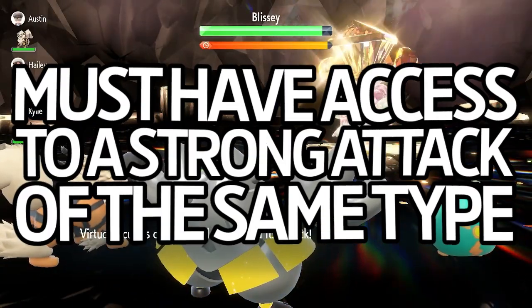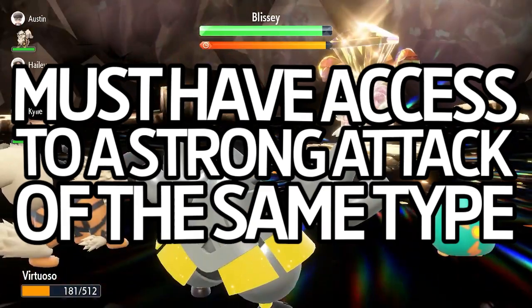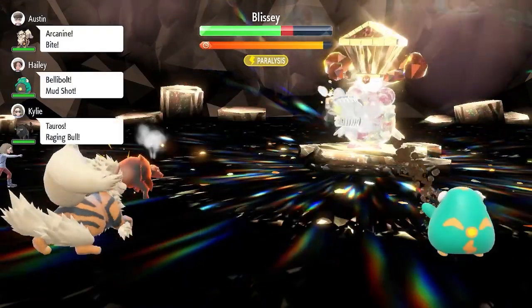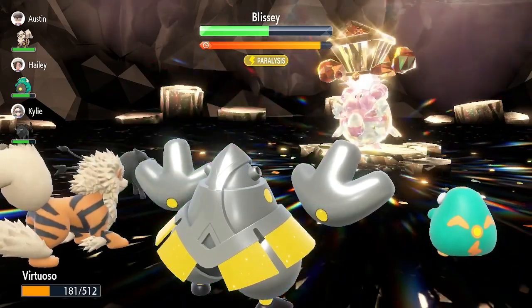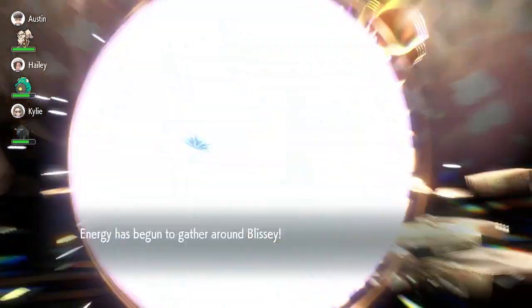Lastly, Rayquaza has to have access to some sort of attacking move that is the same type as whatever its Tera type is going to be. With all of that out of the way, I think I have three pretty likely candidates for what this 7-star raid could hypothetically look like. All of these builds I've put together have the same first two moves, because obviously the 7-star raid needs a strong STAB dragon attack and a strong STAB flying attack.